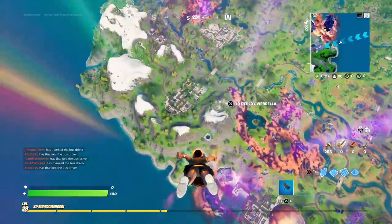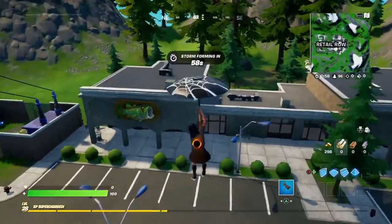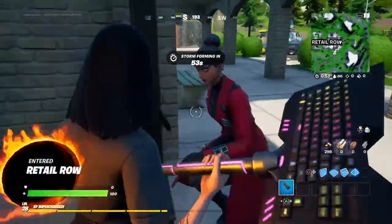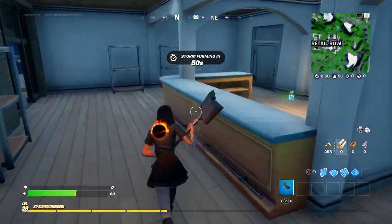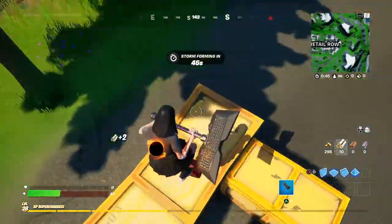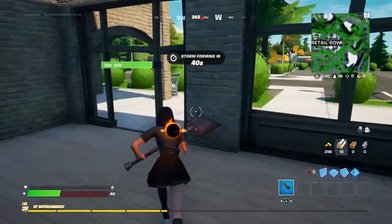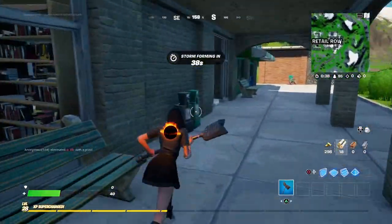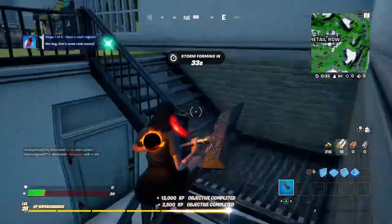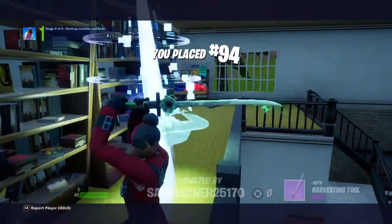Let's go to a place where there should be a lot of cashiers - Retail Row. If there's any place you're actually looking for cashiers, these are probably the buildings to go to. Wait, this one doesn't have any... oh come on! Okay, here we go - search this. Voila! Congratulations, cash register quest done.